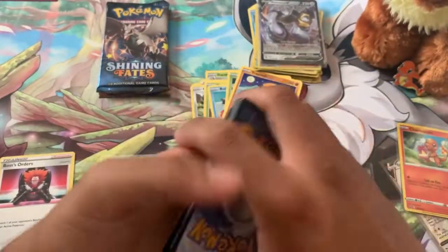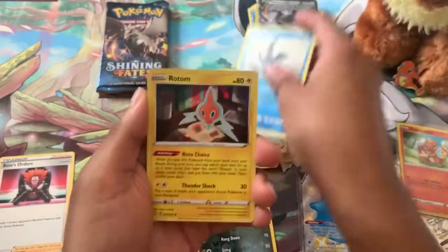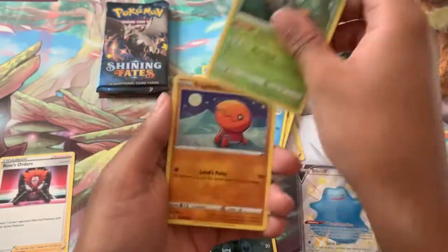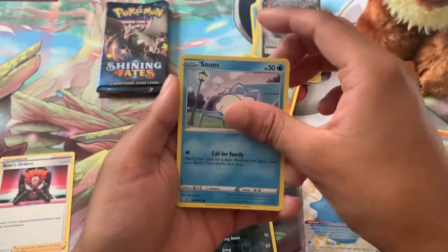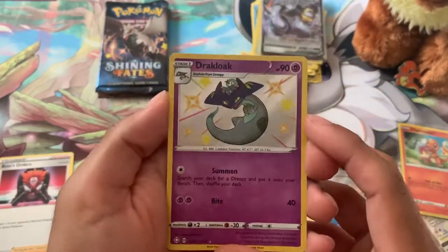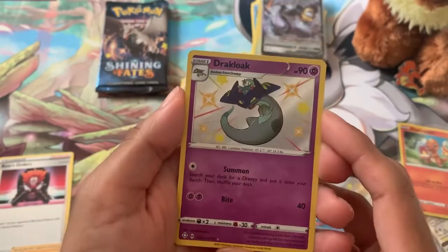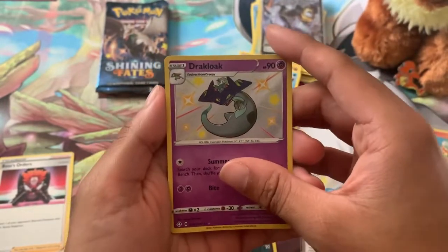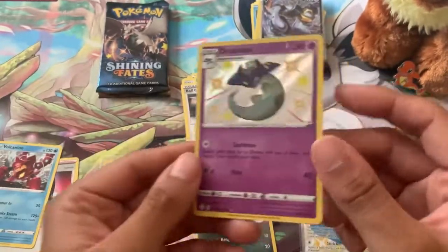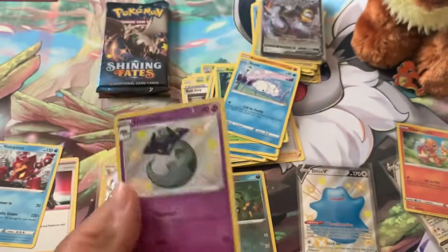Pack three of five, let's go! Water Energy — Big Ball Guy, Cramorant, Rotom, Spinner Rack, Frosmoth, Rowlet, Trapinch, Snom — and another shiny! We have a regular Dracovish shiny — two shinies in one box! No V or V-MAX, but we got our new regular shiny. Let's get you in a sleeve.